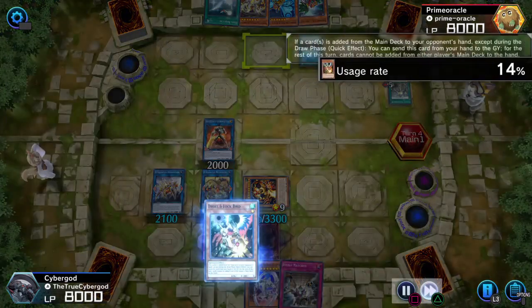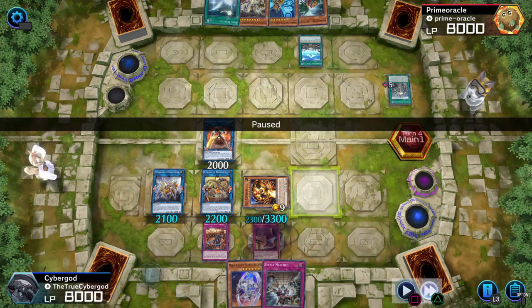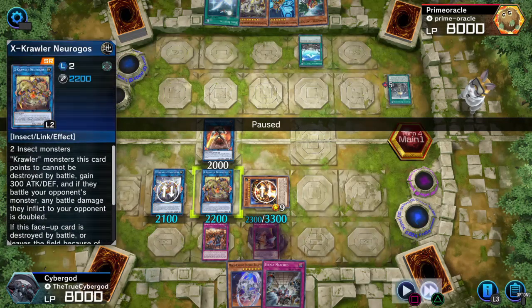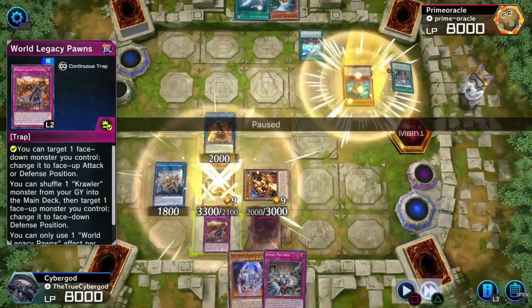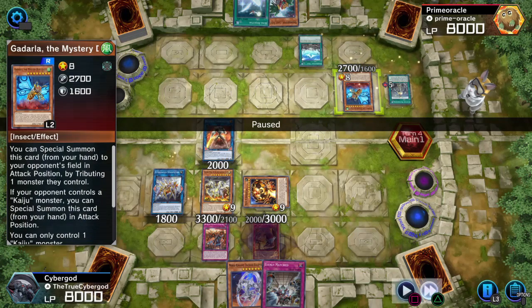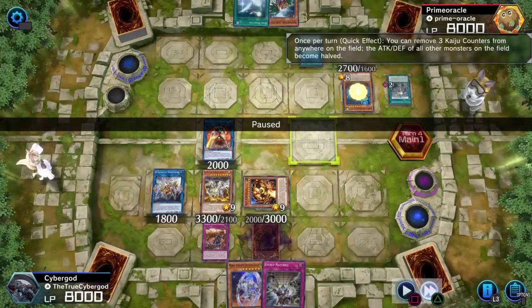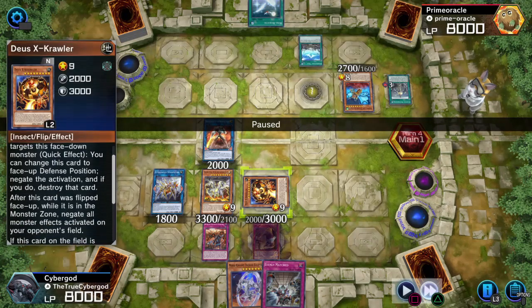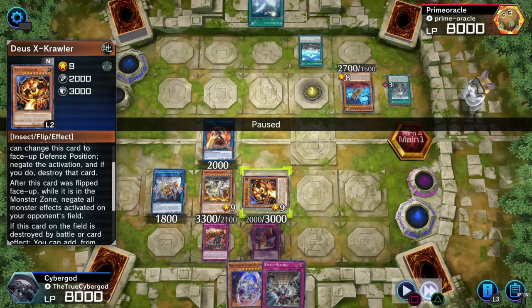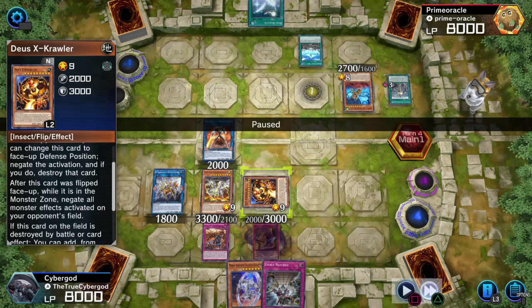They grab a Kaiju. They're wondering which one to use, and they go for the monster with the highest attack points. This card can actually reduce all the attack points of these monsters to zero, but this card is face up, so it gets negated — and so does that. If you read the card: after this card is face up while it's in the monster zone, negate all monster effects activated on your opponent's field. You want this set, flip it face up, and when it's flipped face up, you can't activate any monster effects.